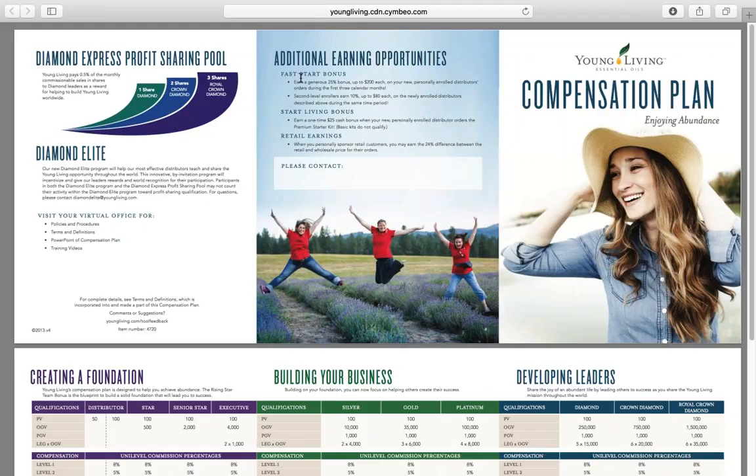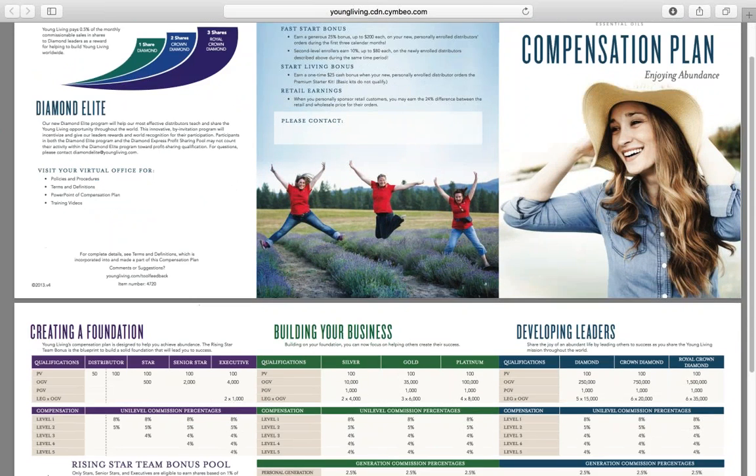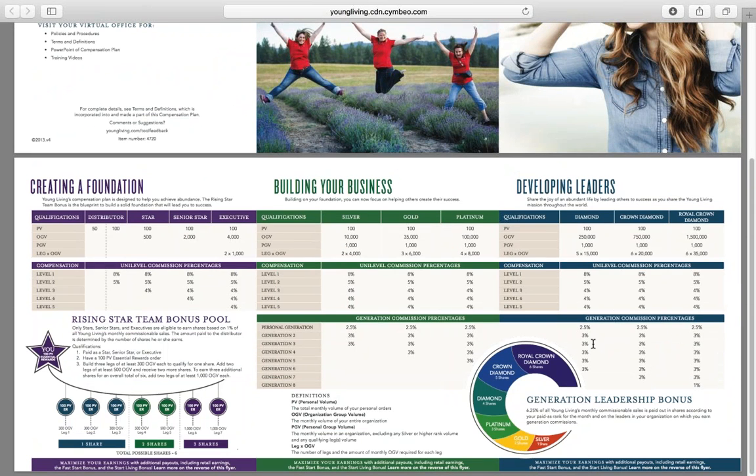It's free money for hitting these ranks. Work hard and get there — make this happen because you deserve it. The other thing we're going to talk about is the generation leadership bonus. This is where the money happens. Get to silver and you're going to see huge growth in your monthly income — a huge difference in your paycheck from hundreds of dollars to thousands of dollars. Once you hit silver, you now qualify to receive a share for every silver and above you have in your organization.